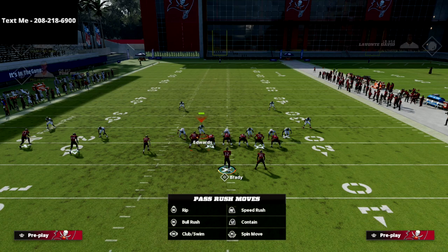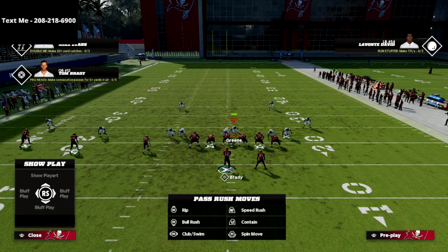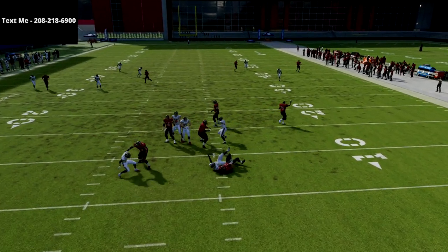In my opinion, that is how I would run this against Trips Tied In. Just loop that guy out like that and you should see those contains absolutely scream. You'll get A-gaps and all that stuff — very effective defense for Trips Tied In.